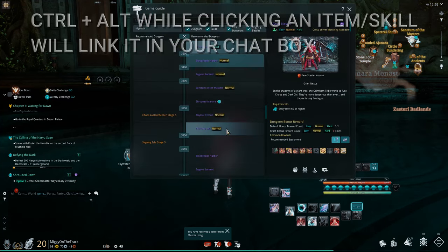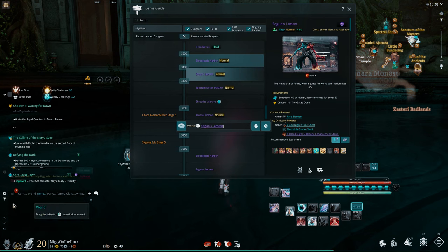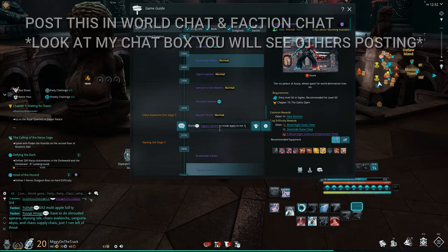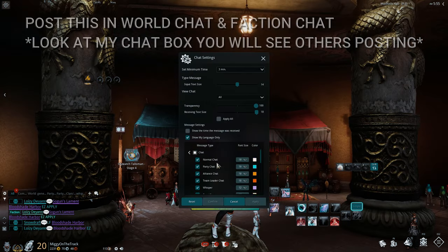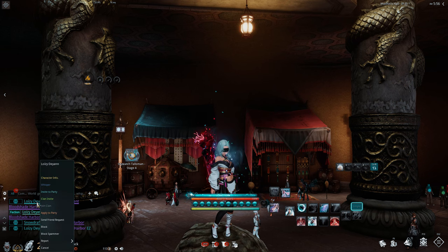To make a party, press Ctrl+J to bring up the game guide. Look for the dungeon you want to recruit for — find Sogon's Lament and click the chat link. This puts Sogon's Lament in your chat. Make sure to go to world chat; if you don't have it enabled, go to your chat settings and enable it. Type 'Easy Mode, Apply to Me, 1 out of 6' — this is a six-person dungeon — and send that in world chat. You'll see recruiting messages from others; right-click their name and click 'Apply to Party.'